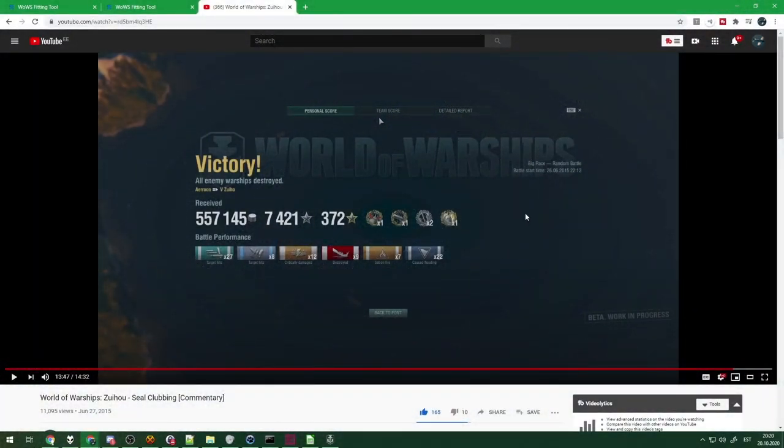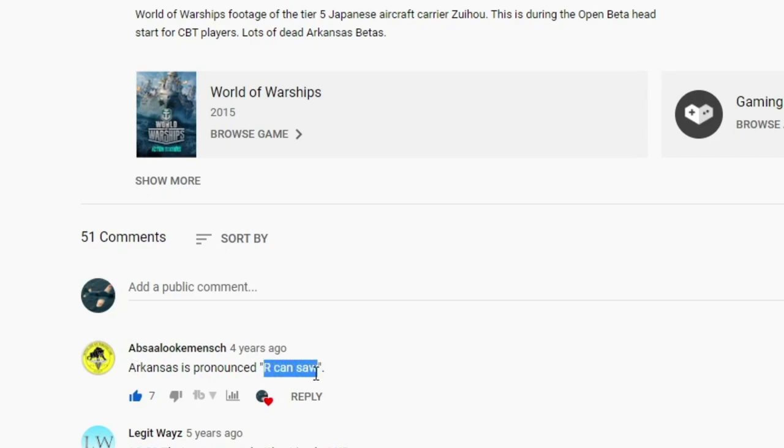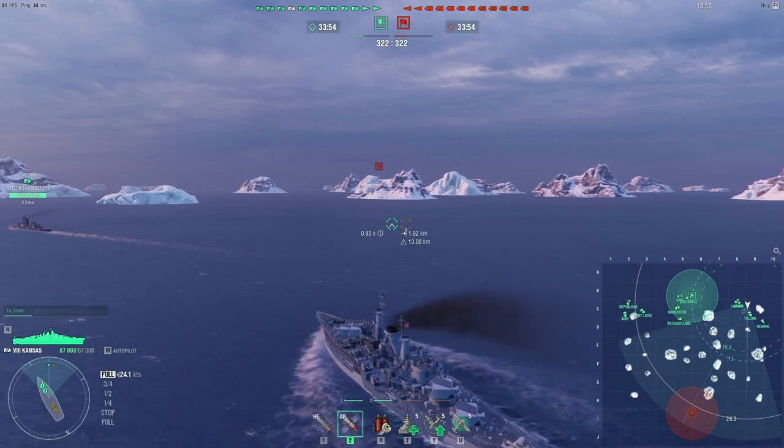A little bit ago I was playing a ship called the Tsuiho, an aircraft carrier, and I was doing pretty damn well. In that match I ended up fighting ships I read as Arkansas Betas. However, the comment section helpfully pointed out that no, I was mistaken — it's actually pronounced Ar-Kansaw. So because we're dealing with a ship that's just this part of the name, we leave out the R part. Therefore, we are in the tier 8 US battleship, the Kansaw.